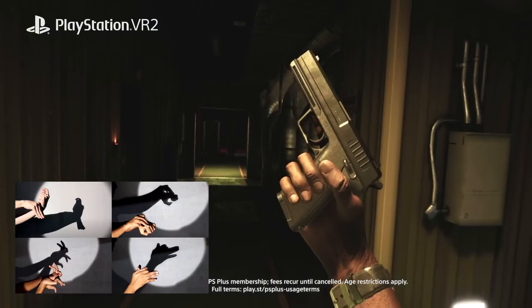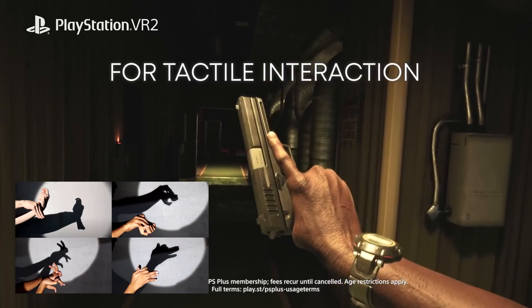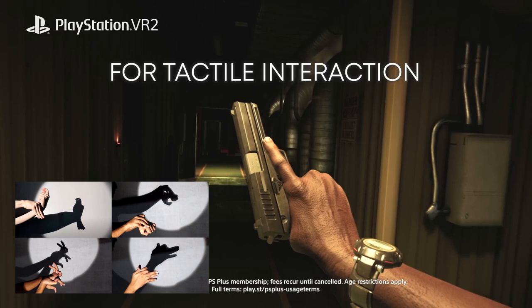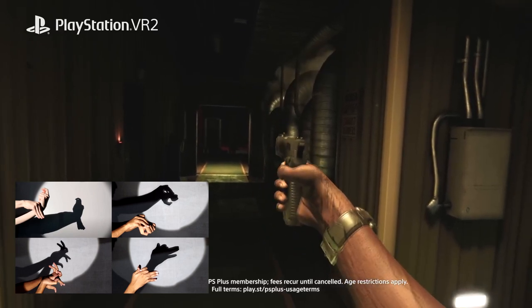And before I move off of flashlights, First Contact Entertainment have confirmed you can use flashlights and finger tracking to make shadow puppets in the game. So if you're looking for a cherry on top with flashlights, I think there it is.